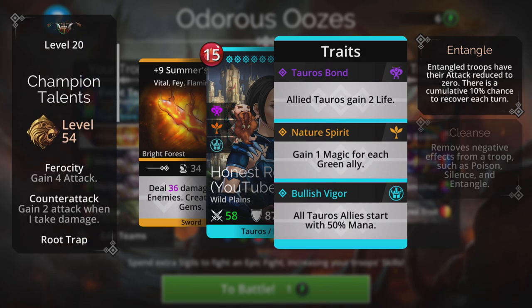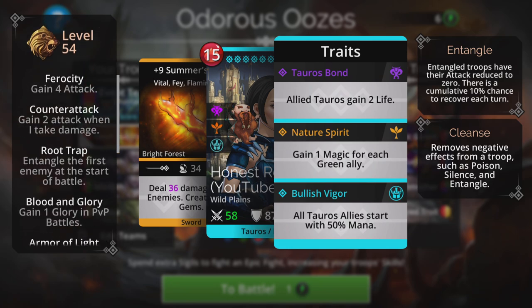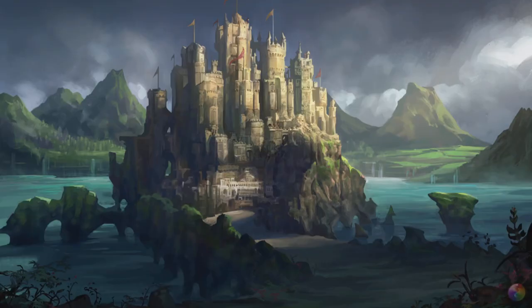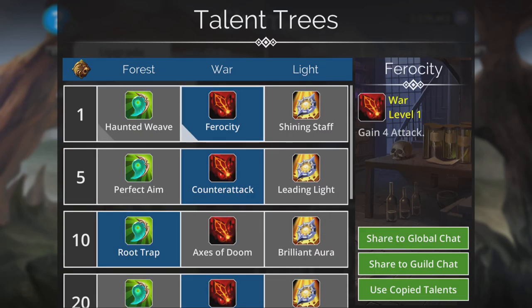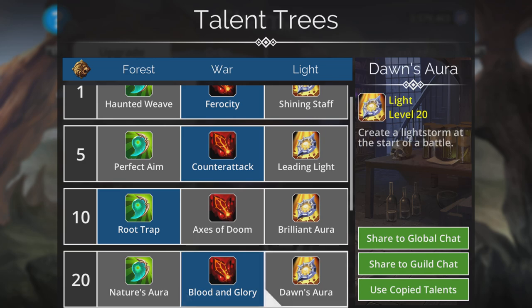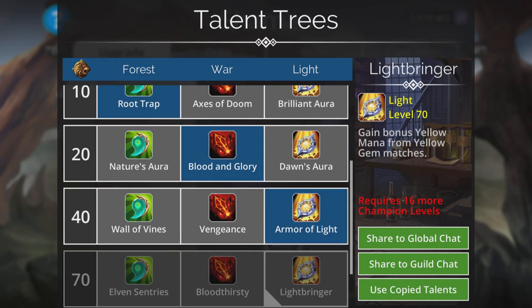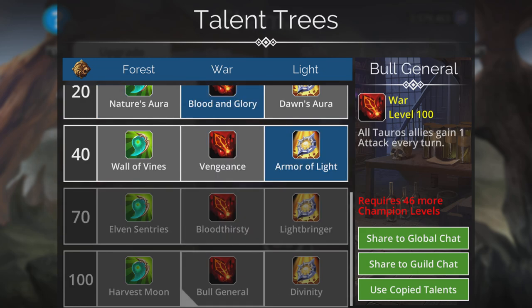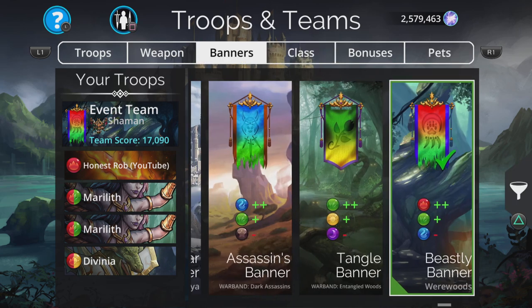On Champion talents I've gone for: gain four attack, gain two attack when I take damage, and entangle the first opponent. Let me just check that properly — frosty counter-attack, root trap, that's why I didn't want the light storm or leaf storm at the start. That one does make sense: all troops gain four armor. And I haven't got these yet, but it would be Bloodthirsty and Bull General once you hit level 100.